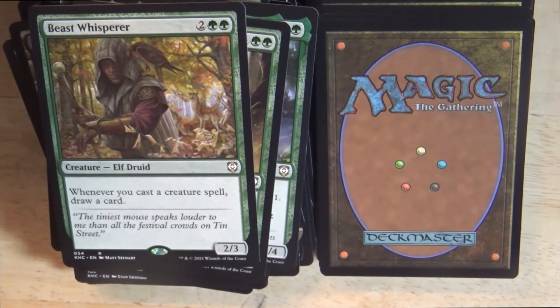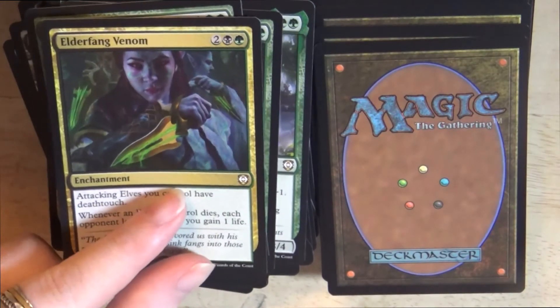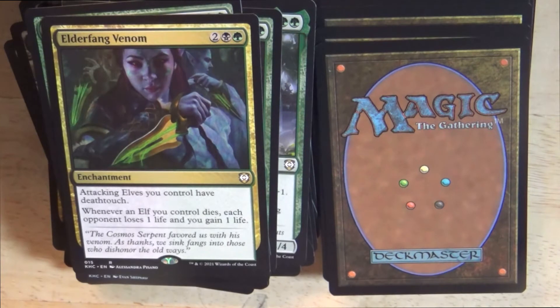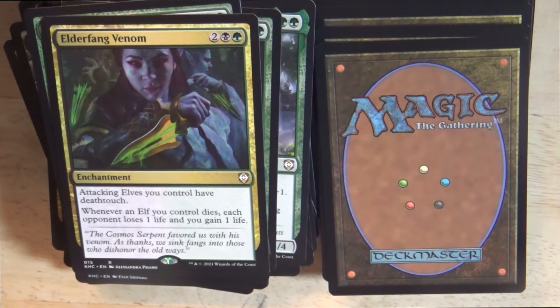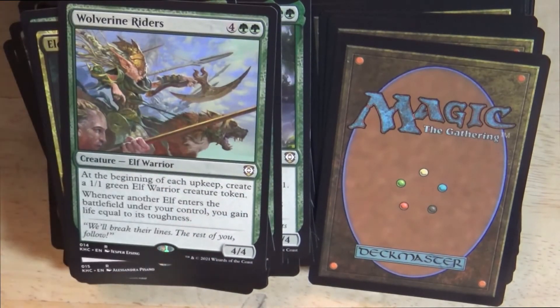A 2/3 elf druid creature: Beast Whisperer. Whenever you cast a creature spell, draw a card. A black-green enchantment: Elderfang Venom. Attacking elves you control have deathtouch. Whenever an elf you control dies, each opponent loses 1 life and you gain 1 life. A 4/4 elf warrior creature: Wolverine Riders. At the beginning of each upkeep, create a 1/1 green elf warrior creature token. Whenever another elf enters the battlefield under your control, you gain life equal to its toughness.